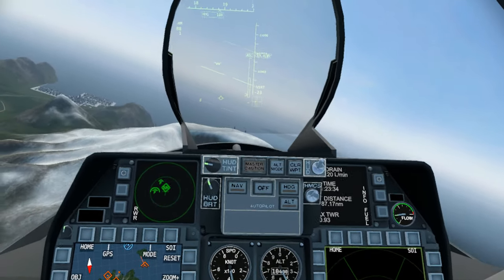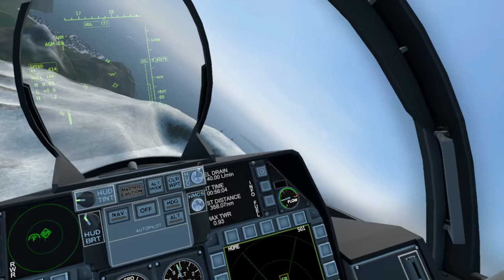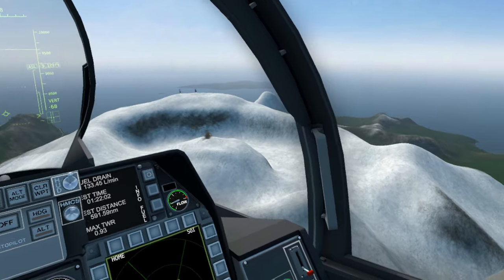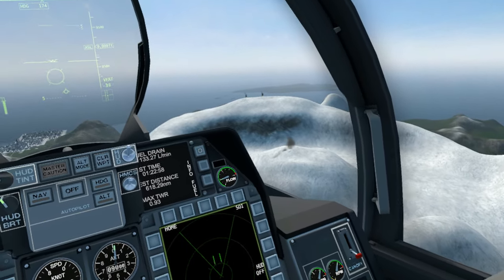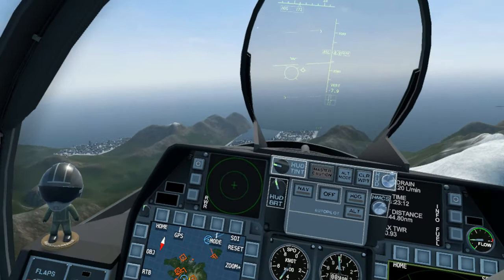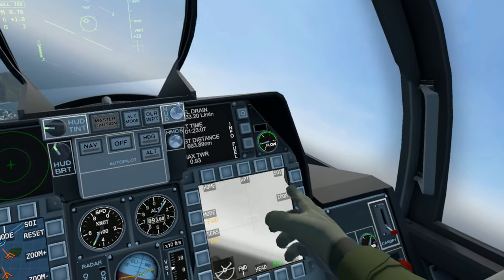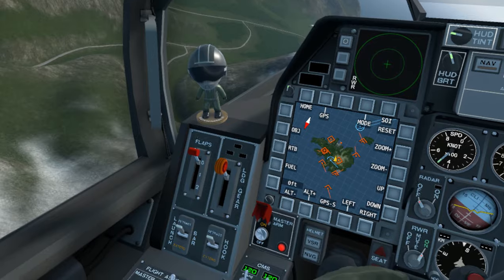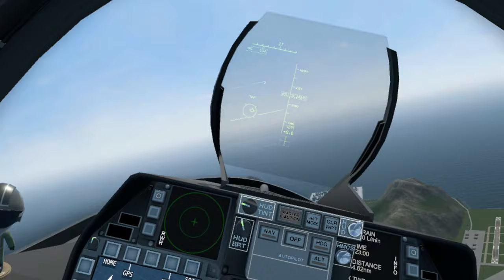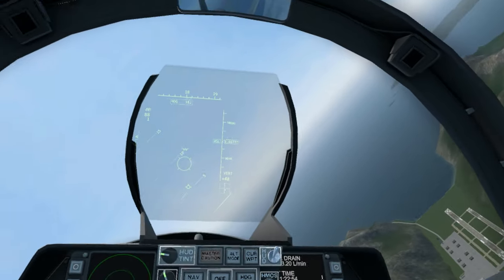Obviously you'd be doing this from a lot further away, not from this close, but I'm just showing you how to lock onto it, how to find those targets, and how to go about shooting. We no longer have a threat of radar lock by a SAM site because the anti-air component of the SAM site is no longer active — it can't lock onto you.